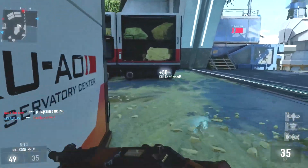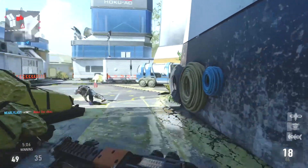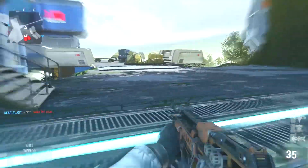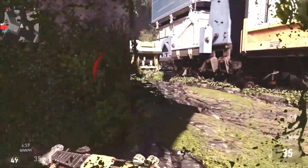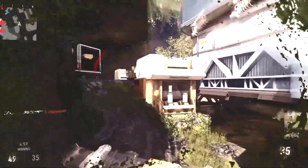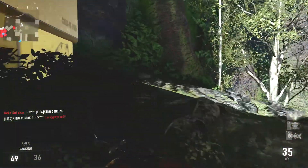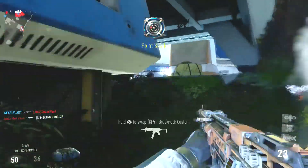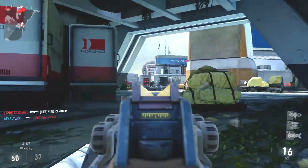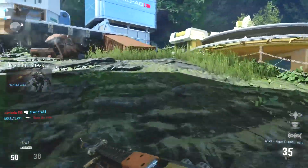Moving on to EMP grenades. These ones were quite widely used, mainly to find out where people were, but this time it's more for countering equipment. Apparently it does limit your boosting and sliding, but it doesn't affect your HUD. So unless it's system-hacking type things, you're still going to be able to see things around you — you're just not going to be able to move around the map as quickly.